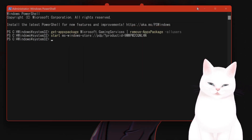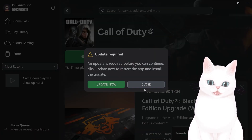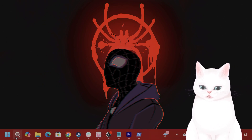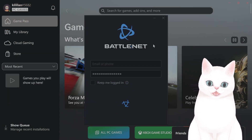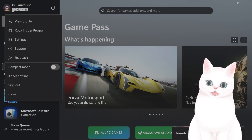After you've done that, reboot the Xbox Game Pass and open it once again. Let me reboot it once more. Once it's open, go to your profile picture on the top left.